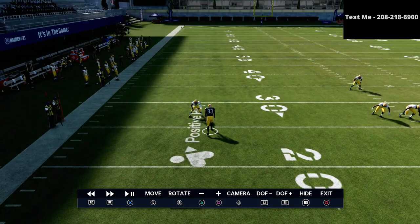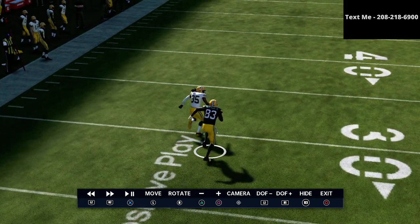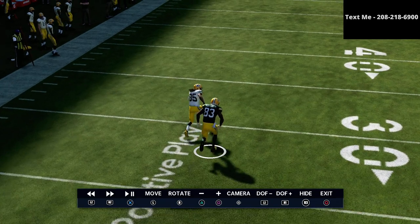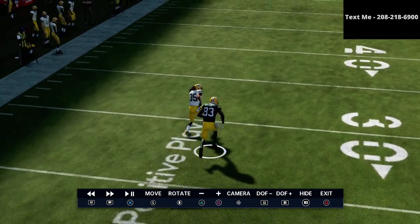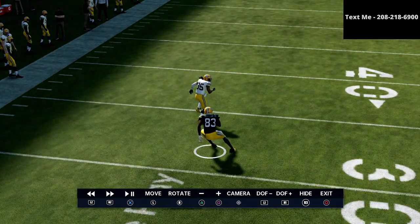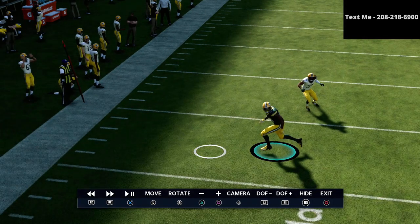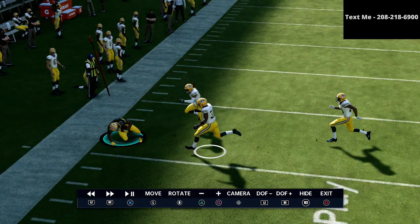So watch this corner — I'm reading him, and as soon as you see him turn his hips backwards, we're automatically throwing right on the cut. Once we see that he's letting him go, we're immediately throwing this ball. And as you can see here, it's a simple little seven yard gainer.